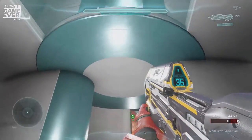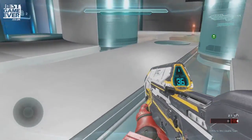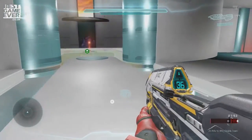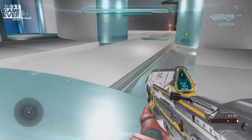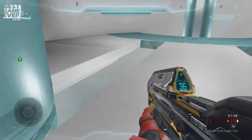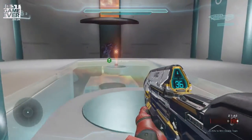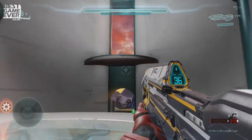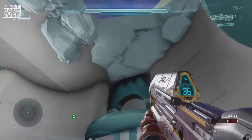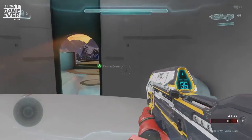The glass floor - originally when I put it in, it was just long pieces of glass with no break. But a lot of players said it feels, because it's so glassy, like you should be able to drop down. So I've just added these extra pieces of stone, as I like to call it, just to show that it's a floor - don't expect to fall through. As you can see, the architecture has been encapsulated in this sort of ice cavern, hence the name.